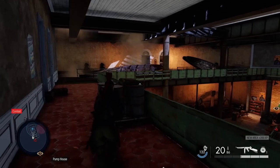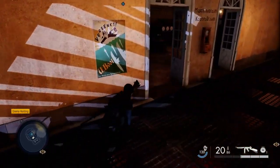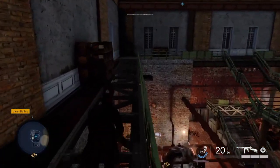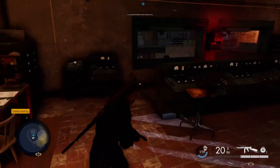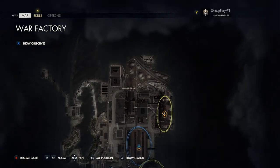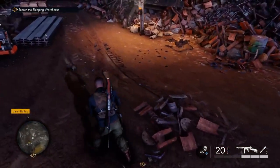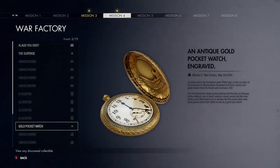For the second one, there are some enemies in here - take these out to make it easier to find the next collectible. There's a little side mission around here as well, so you might want to do both at the same time. In this little brick building, in the corner, we have the second personal letter. Then make your way right outside this building into a junkyard, and to your left as soon as you enter, there will be a hidden item on these little steel irons - a gold pocket watch, actually the first hidden item.